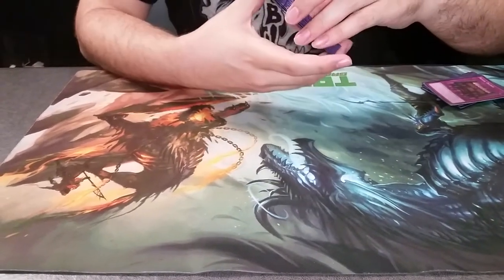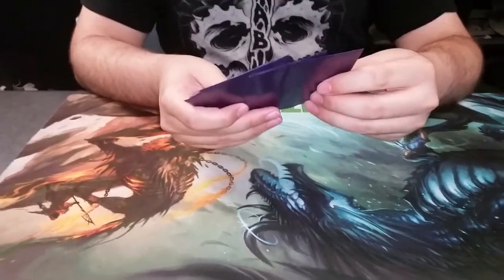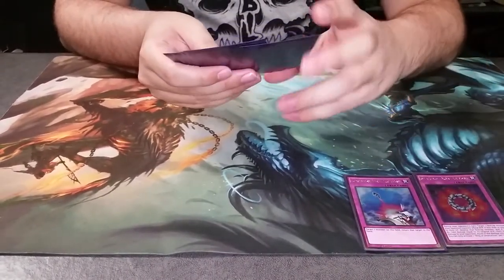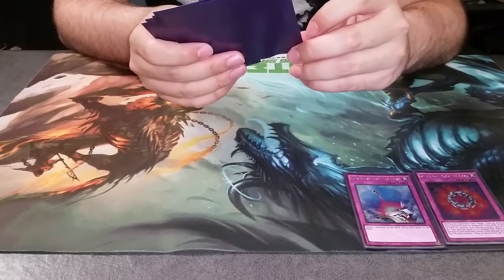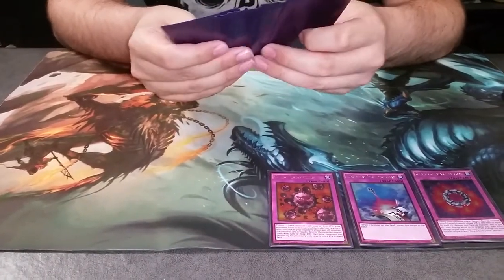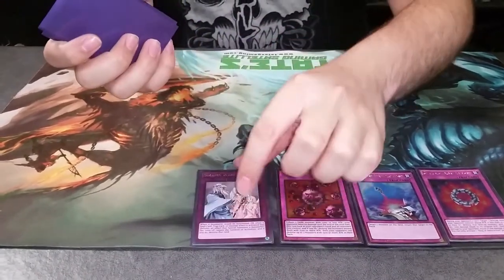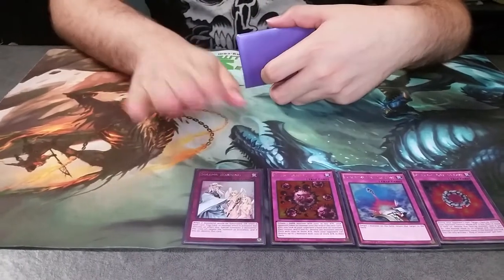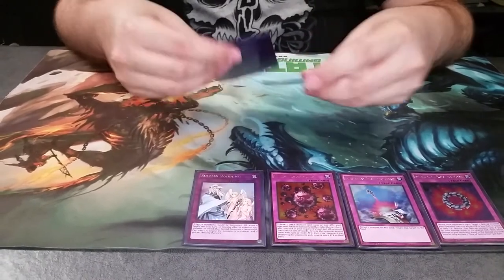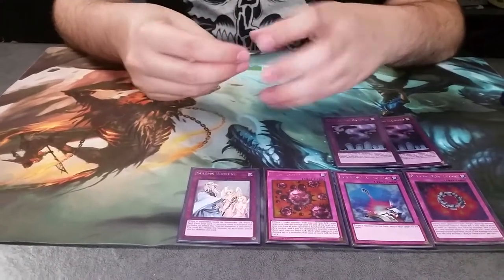Cards like Anti-Spell Fragrance can screw me over, or Spell Canceler. On to the traps: one Ring of Destruction, one Compulse. Probably one of the weirdest choices, but I have four dark monsters with less than a thousand attack — a Crush Card. I picked it up for 12 bucks. One Solid Warning. This is also another reason I don't have Hero Lives, because I want to keep my life points up. Two Call of the Haunteds — normally I use three, but with all these new traps and the ban list, I decided to switch things up.